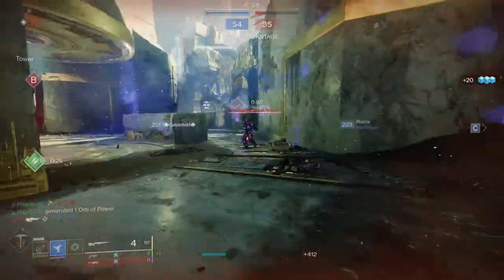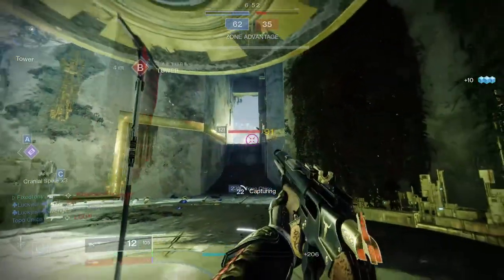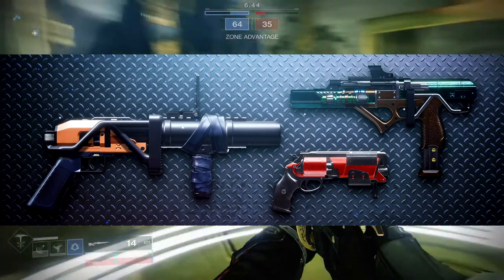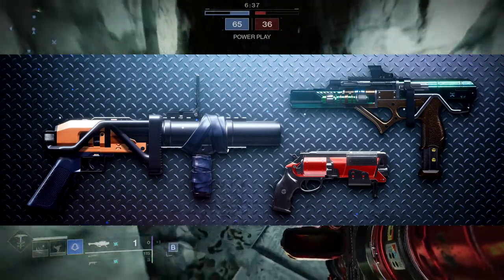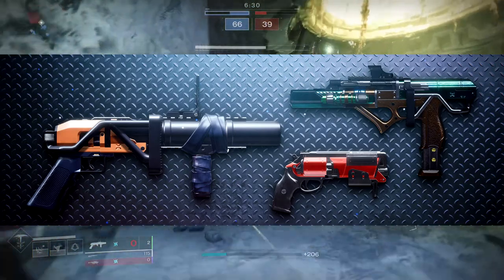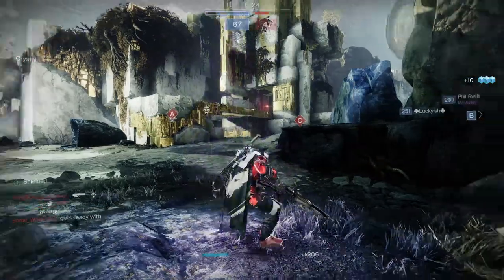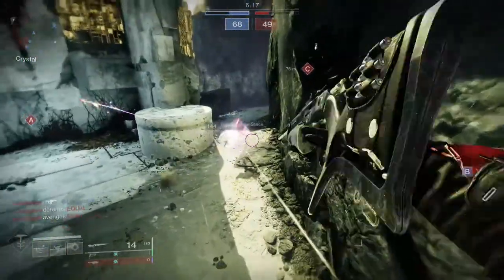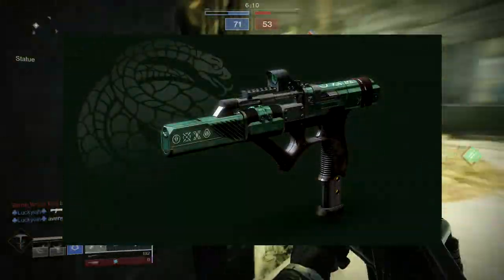There are also weapons joining the current state of post-game rewards for Crucible, Gambit, and Vanguard strikes. In total there will be 12 legendary weapons to earn per activity, which is pretty cool. Right now on screen we get a grenade launcher for Vanguard, a hand cannon for PvP, and an SMG for Gambit. I'm pretty hyped for this. That hand cannon looks really familiar, and I'm especially excited for the Gambit SMG - I'm wondering if you can put skins on it.